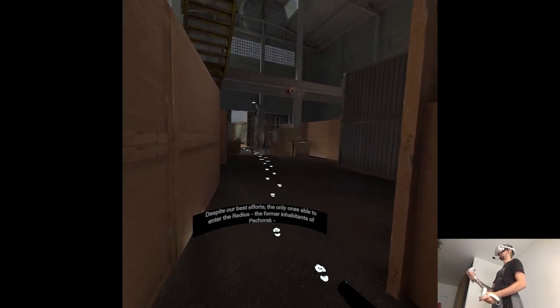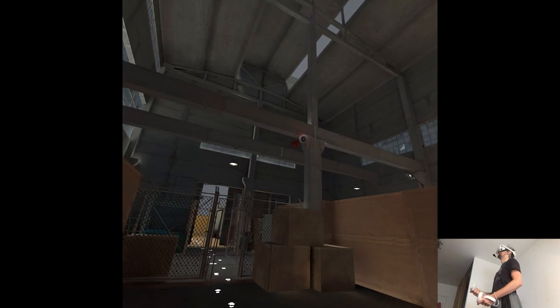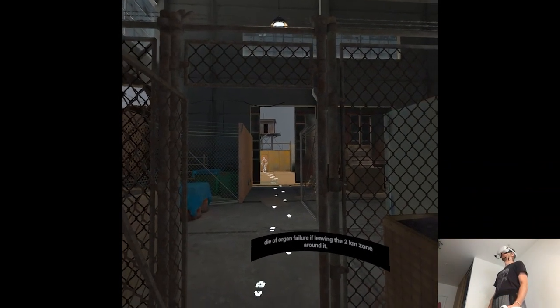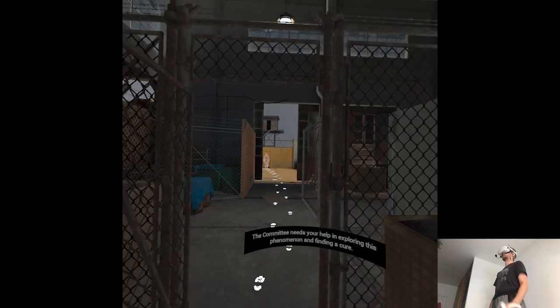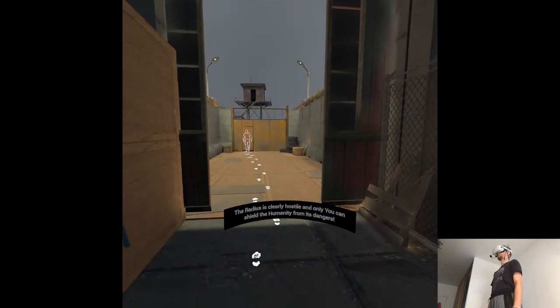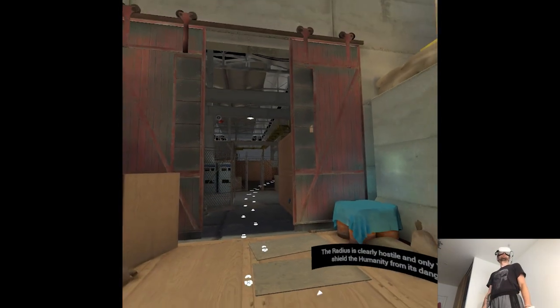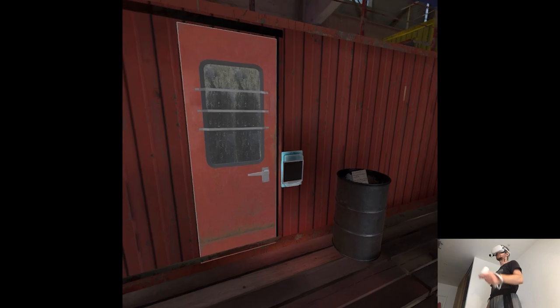Despite our best efforts, the only ones able to enter the radius — the former inhabitants of Pichorsk — die of organ failure if leaving the two-kilometer zone around it. The committee needs your help in exploring the phenomenon and finding a cure. The radius is clearly hostile and only you can shield humanity from its dangers. But that's lovely — what's our second mission though?